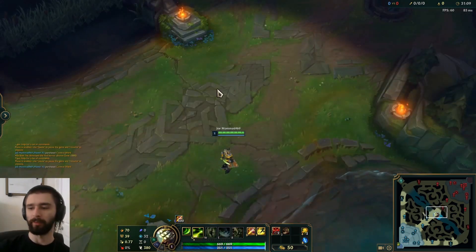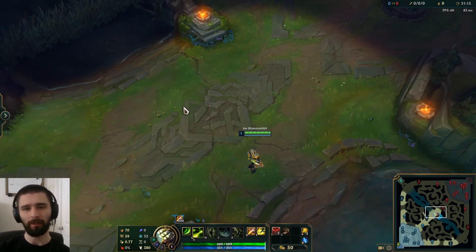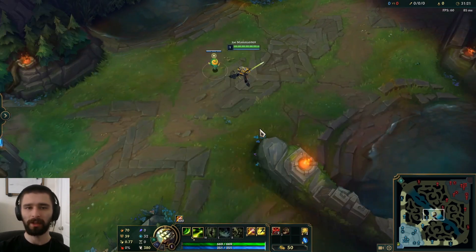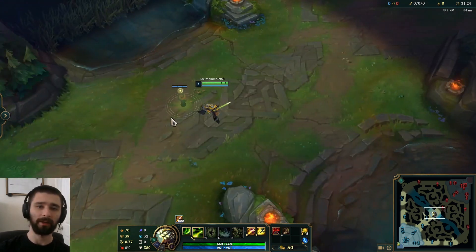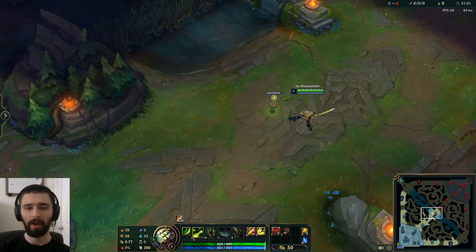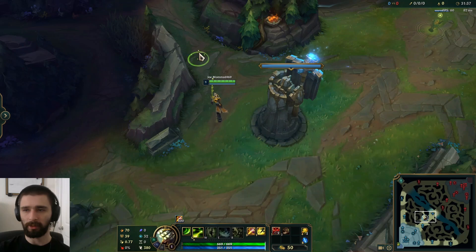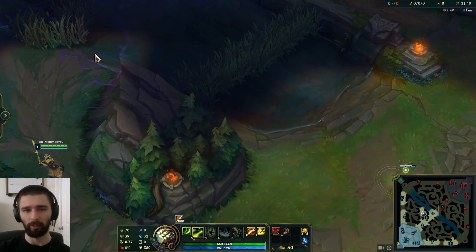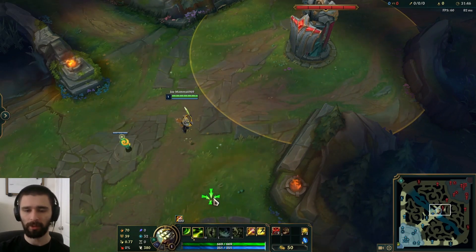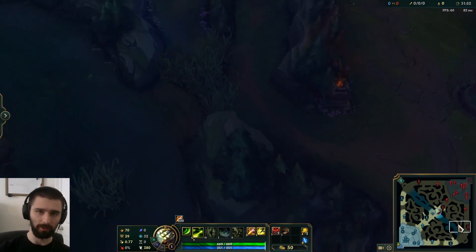Another really important thing to note for mid lane is that warding mid lane itself is not as good as it used to be. So if you ward here — let's say you're on red side and the enemy had Katarina — you would be able to see which way they're roaming after they crash the wave from this ward. But now with this new entrance, if somebody walks back here and this way, this ward will not spot a roam up towards top lane. And same on the other side of the map — if you had a ward here, it will not spot someone. They could fake reset and then simply walk this way to bot lane and Katarina gets a triple.